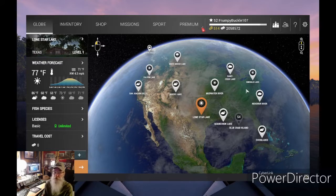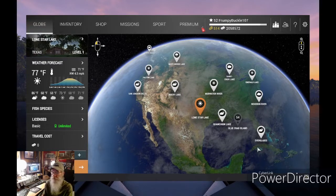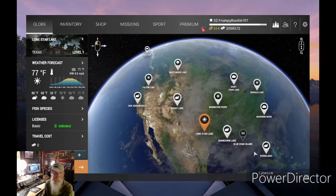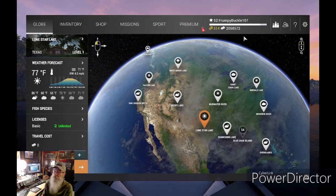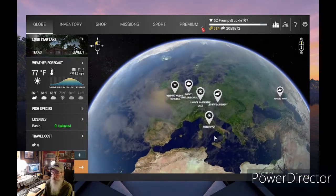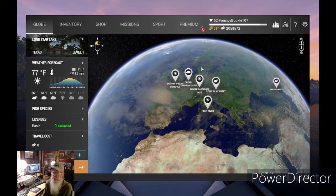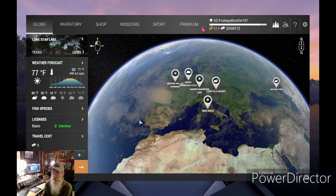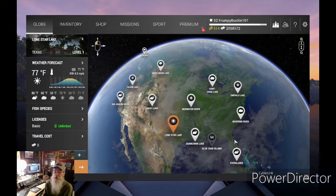So you've got a globe in here with all the fisheries and waterways. With each level, like down here at Blue Crab, you've got to be at level 54 — I'm at level 52, so I can't go to Blue Crab yet. You can float around and there are waterways over here, and as you open each one up they turn white. They also give you a nice little weather forecast right there — sunny, clouds — and that's an important thing to know before you go fish.